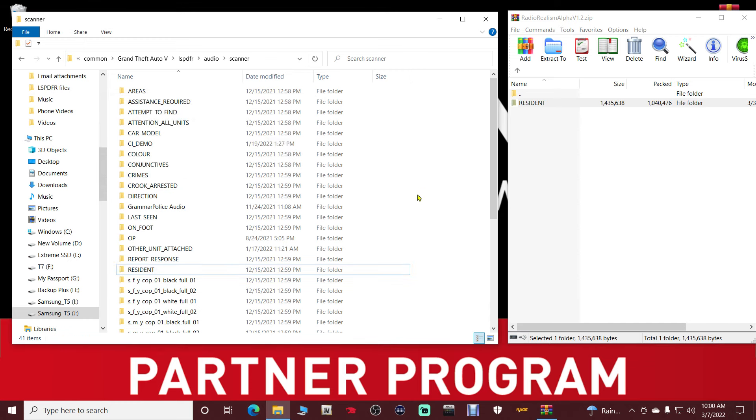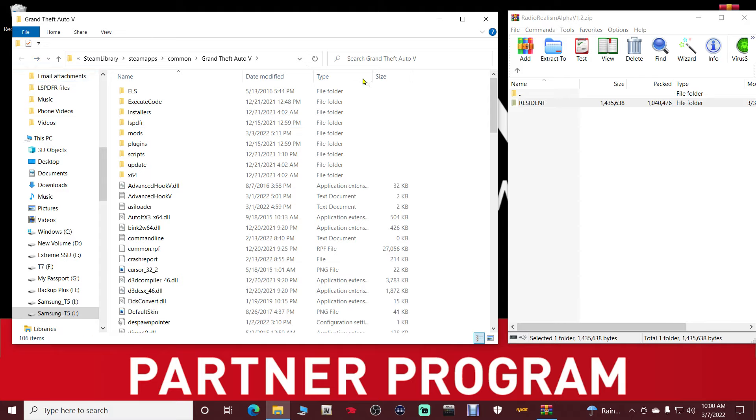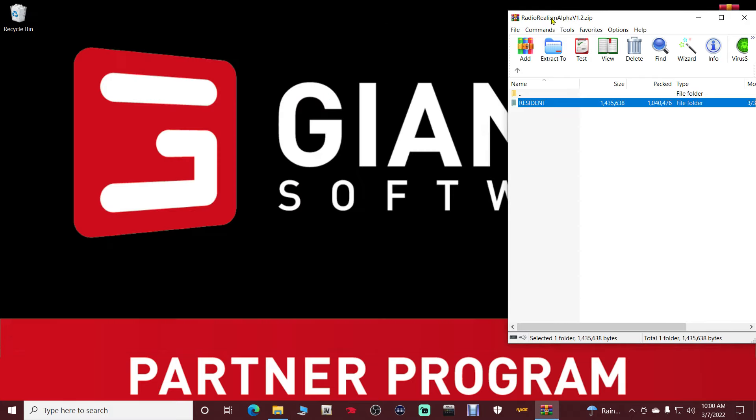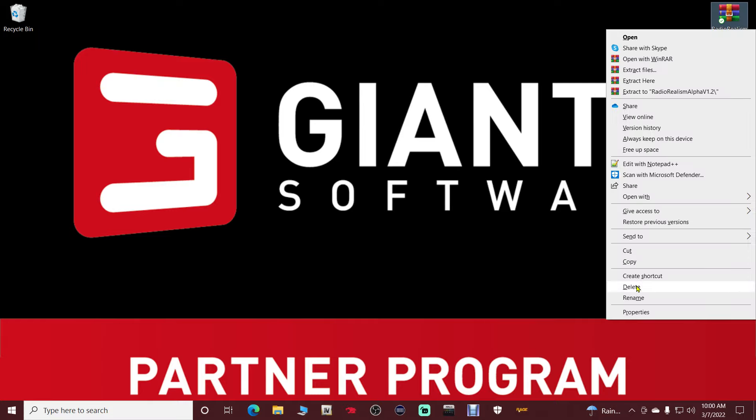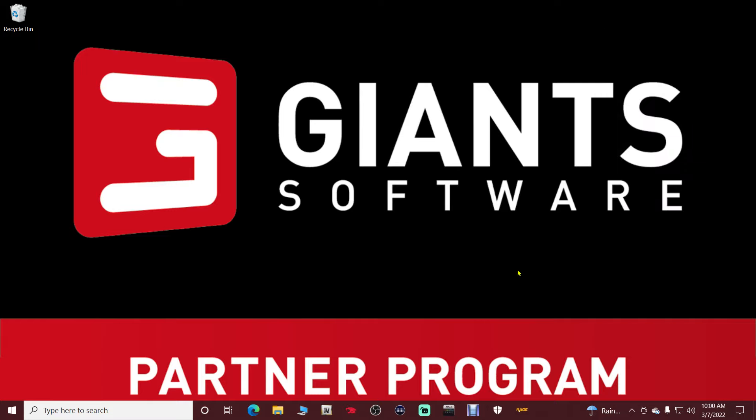That's literally it, guys. You just made your radio tones way more realistic. Go back to your main game directory, refresh, close out of the WinRAR, right click, click delete. And I will see you all inside of LSPDFR.